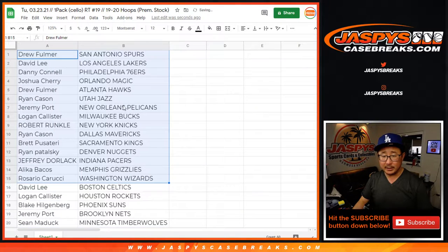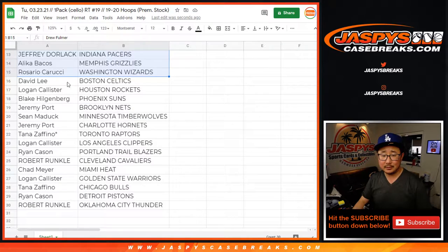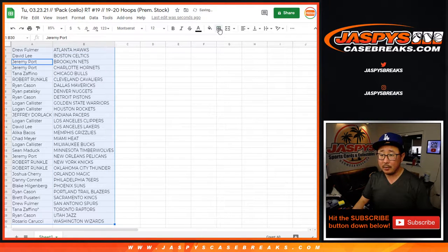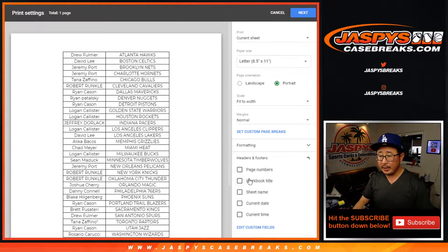Alright, so here's the first half of the list right here. I'm not going to read off all these, but Pelicans here — I'm here smoking my Lakers right now, 106.83. Here's the other half right there. Let's sort by column B, let's box these up.